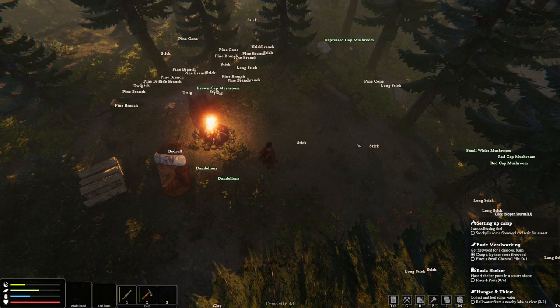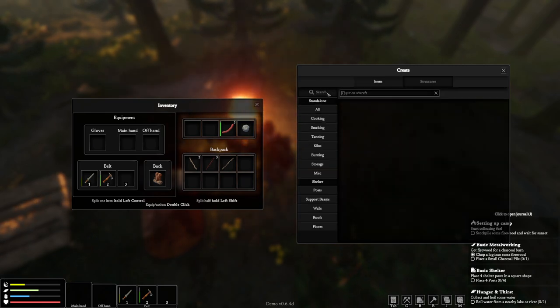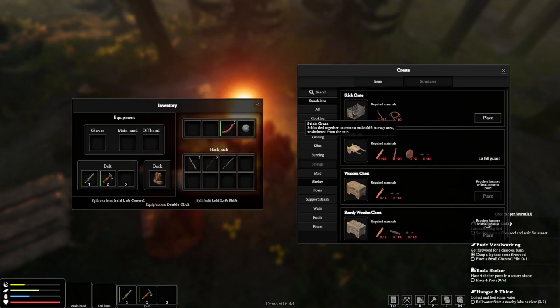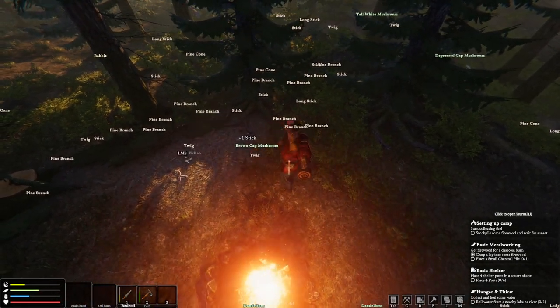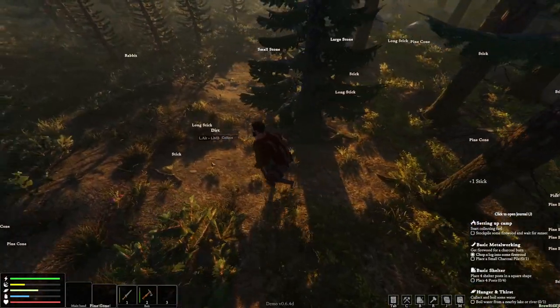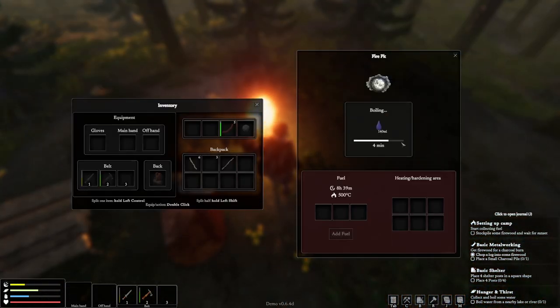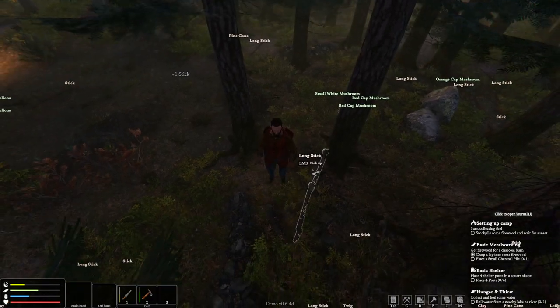I'm going to want a storage container pretty quickly. In the build menu under storage, I'll need 12-15 sticks and 10 rope. Sticks and long sticks are around — I'm going to grab those. I'm also not sure if those mushrooms are edible — maybe you can cook with them. We'll see how desperate we get for food.